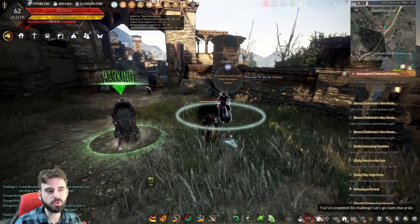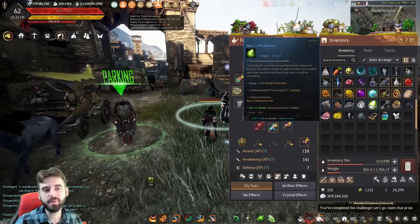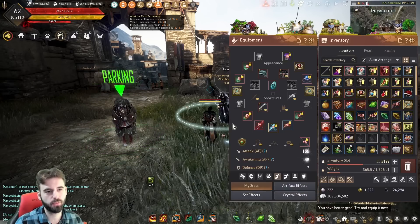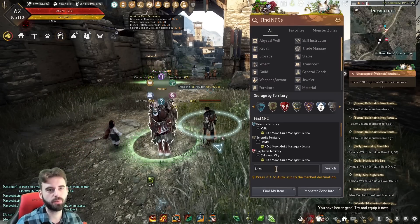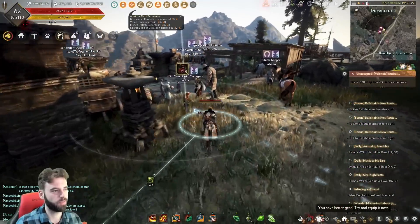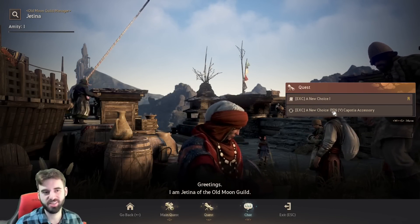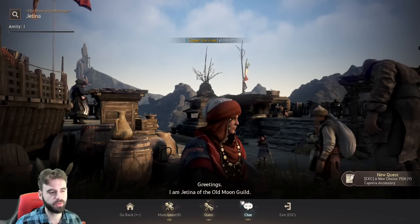So you've got a Pen Kaposha ring — but what if you don't need it, because you've already got all your combat gear? You can do another quest line that lets you swap this accessory. With the Pen Kaposha accessory in your inventory, you need to find another NPC: Jatina, who is also located in pretty much every city in the game. Interact with her, click on the quest tab, and you will see 'Exchanging a new choice Pen Kaposha accessory.' Click on that option and you'll be able to get any Pen Kaposha accessory that you want.